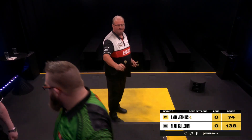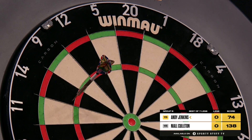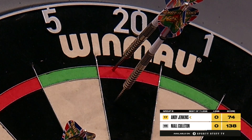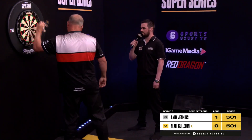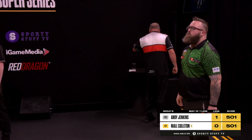He requires 74 for a hold, 20 and tops as the finishing. That's one of the first leg. Jenks leads by a leg to nil against Niall Cullerton.